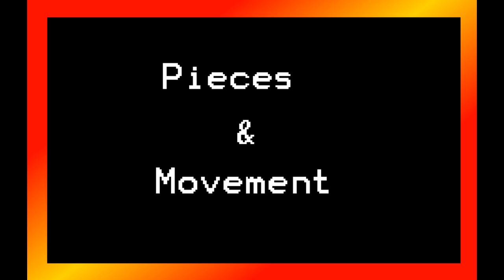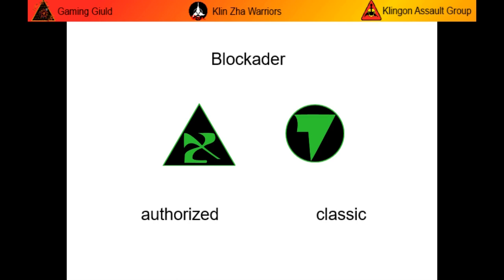We will start with the Blockader. Think of the Blockader as a wall. While it cannot kill enemy pieces and cannot carry the goal, it also cannot be killed. The version shown on the left is the Authorized style, whereas the one on the right is the Classic. The Blockader also has an area around it called the Zone of Control, which is perfect for protecting other pieces so long as they themselves are not carrying the goal.